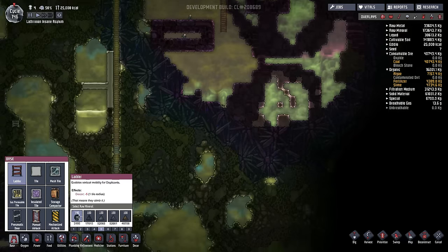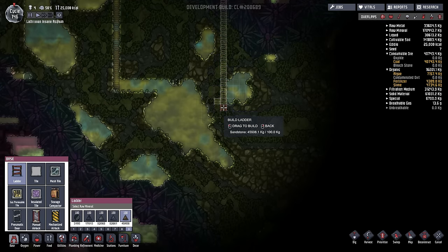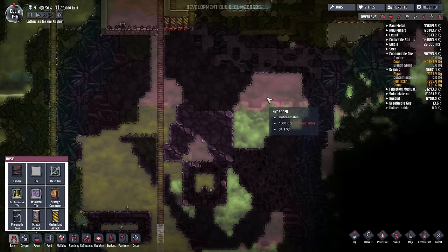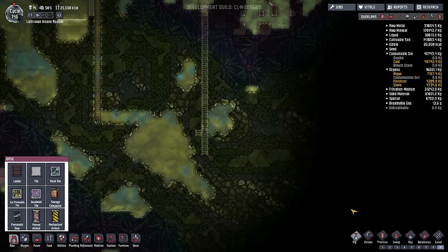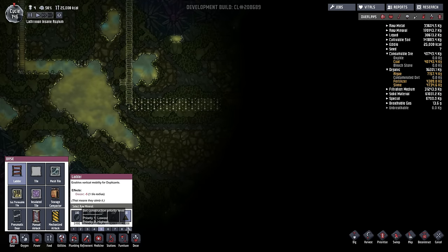Let's continue to dig down. We don't want to break into this because otherwise the hydrogen may take this route. I will be trying to break into the hydrogen pockets as well as we go so that we can use that later. So just dig like so and then continue down.